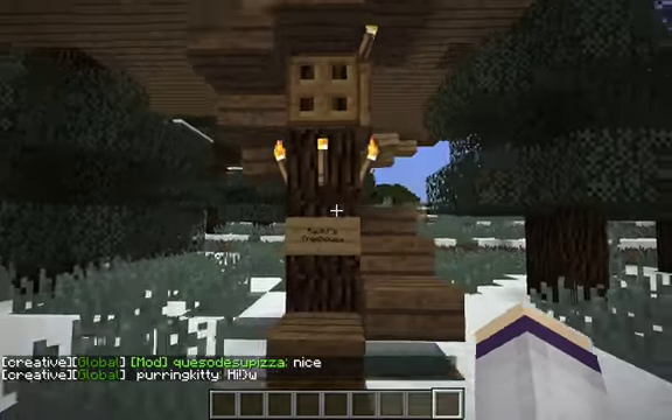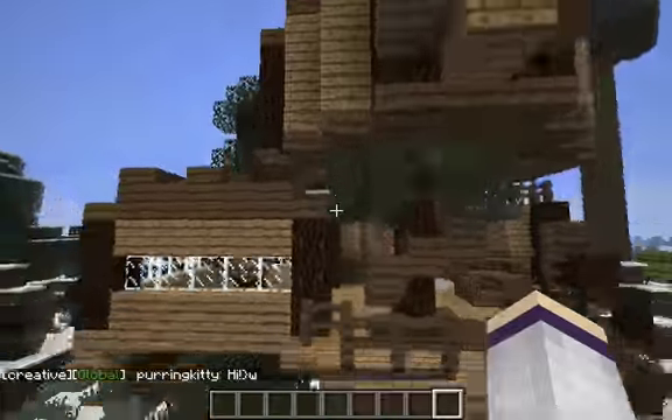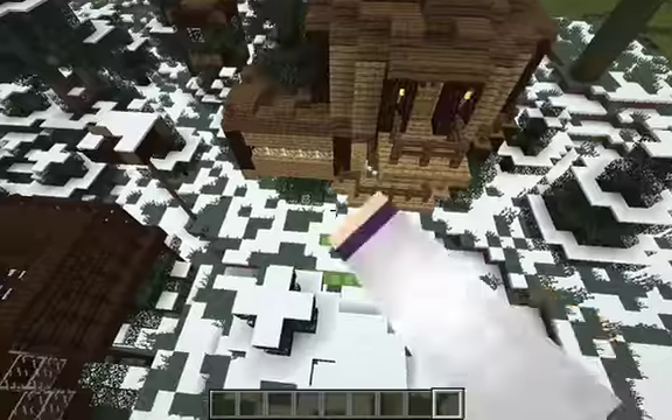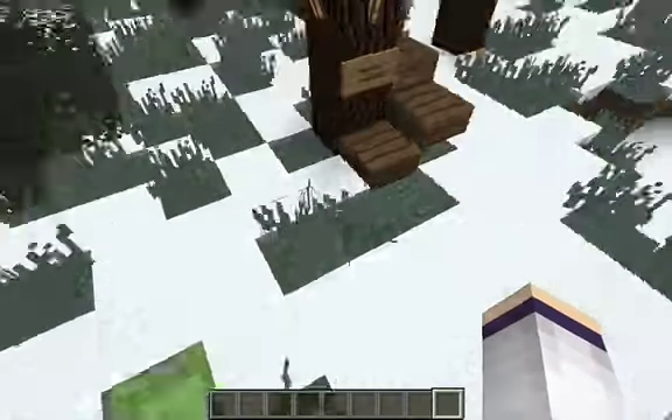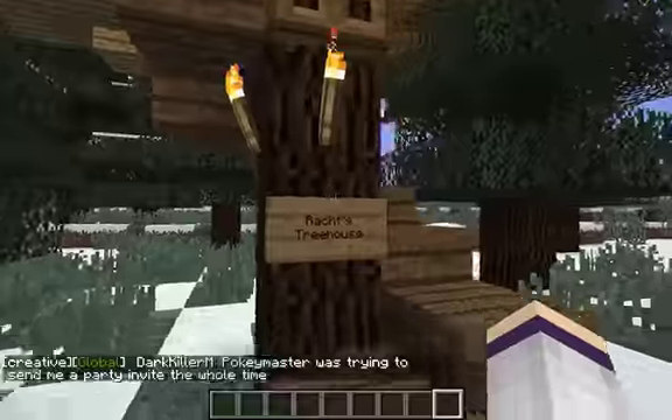I just built a treehouse, so I'm going to show you around my treehouse. I made this, and this is it from the outside. That's it. It has a flag, and it's pretty cool. We did a challenge — we were supposed to make a snowy treehouse. So this is mine.